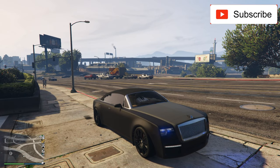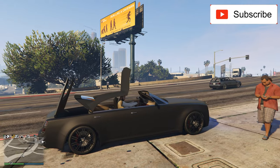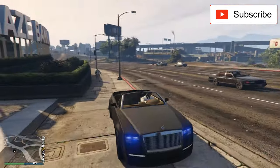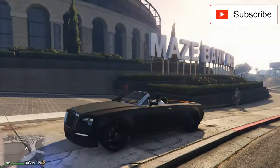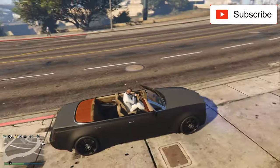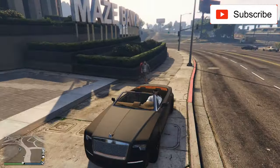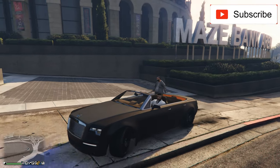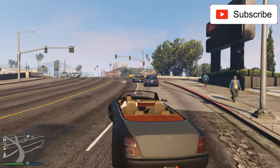Let me show you something very cool. What do you say about that? If you are on PC, you press H — keep a long press on H — and you've got yourself a convertible car. Let's go and drive this thing.